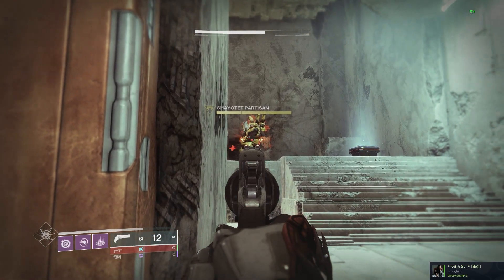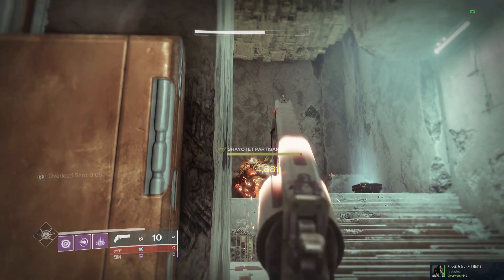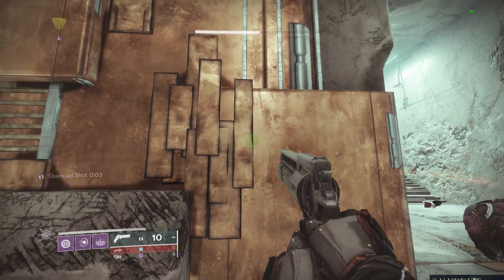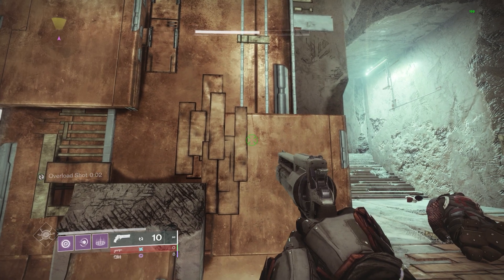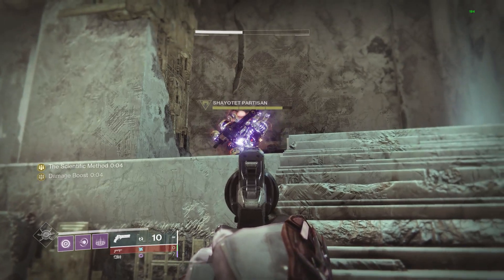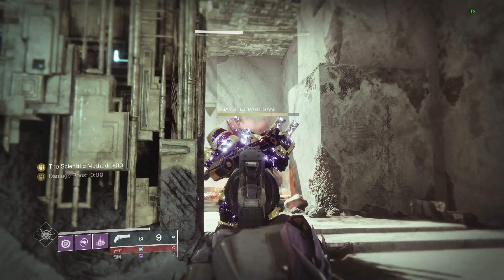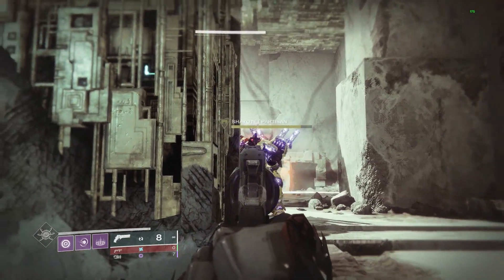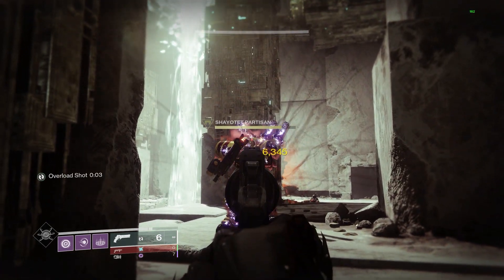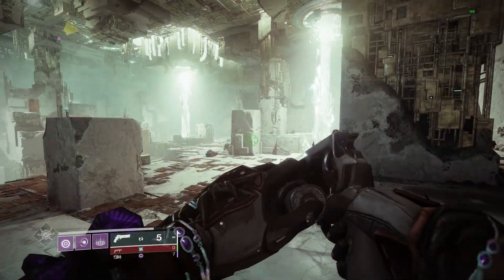Going into Carl, we can see that a body shot will do 3,254 and a headshot will do 4,881 — this is without any buffs or debuffs applied. Now when running up to Carl with Tractor Cannon applied, we can see the damage numbers change: 4,234 for the body shot and 6,345 for the headshot. That checks out as the 30% debuff we are looking for.